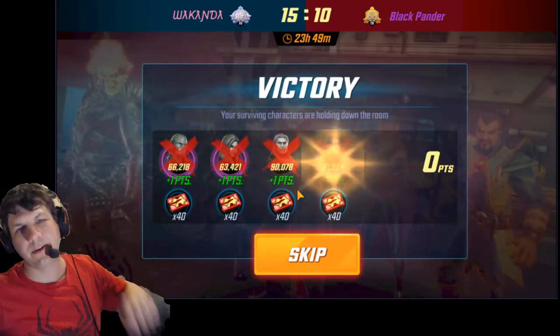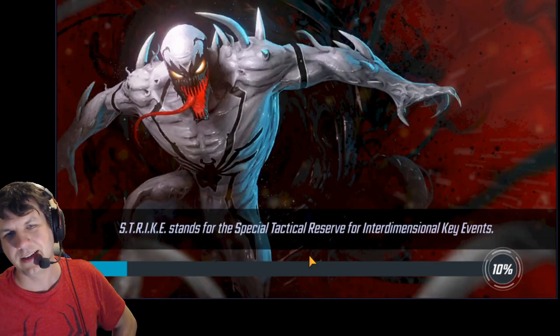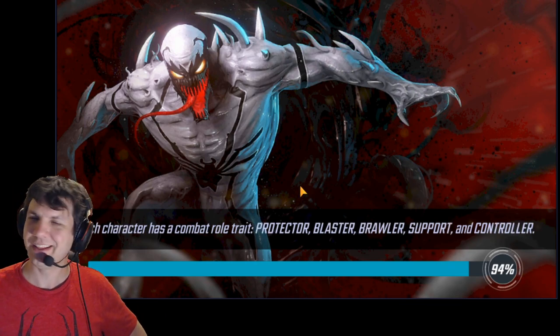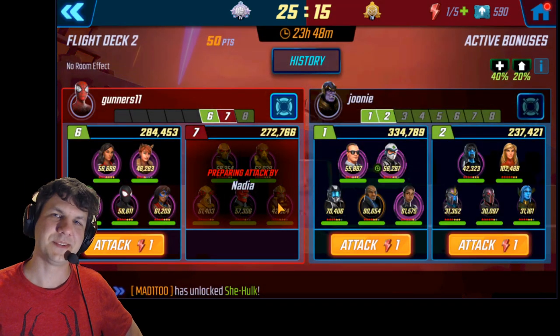Supernaturals are already a really good counter to Avengers, but if you're trying to punch up really big, bring Zemo instead of Elsa — it's pretty simple. I really like this team, it's a lot of fun to play with and they work really well in a lot of cases, so check them out.